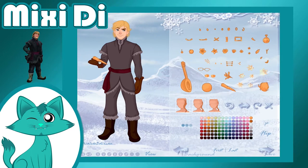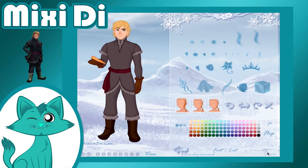And has Kristoff bought a new carrot for Sven? Or has he stolen Olaf's nose?